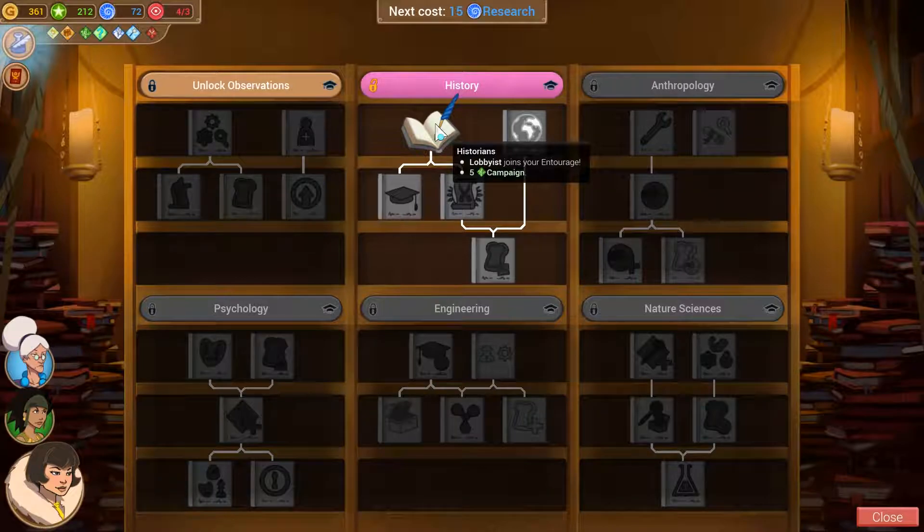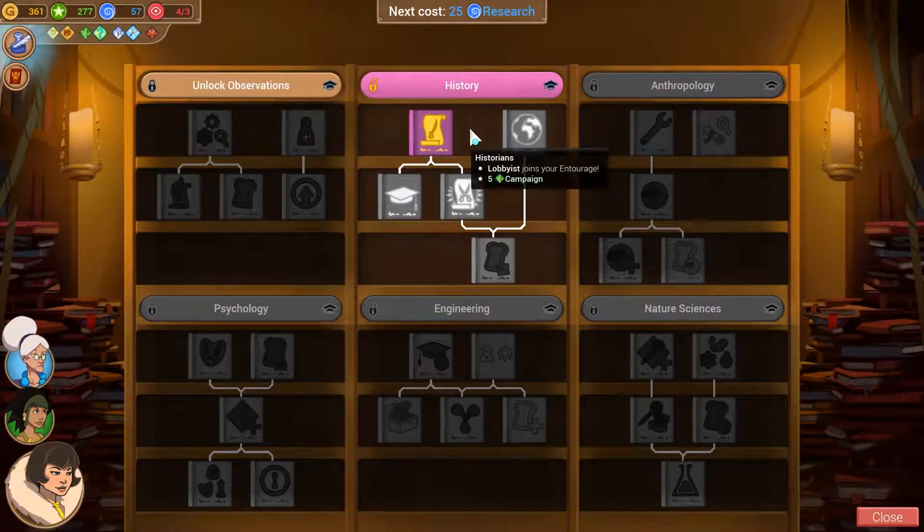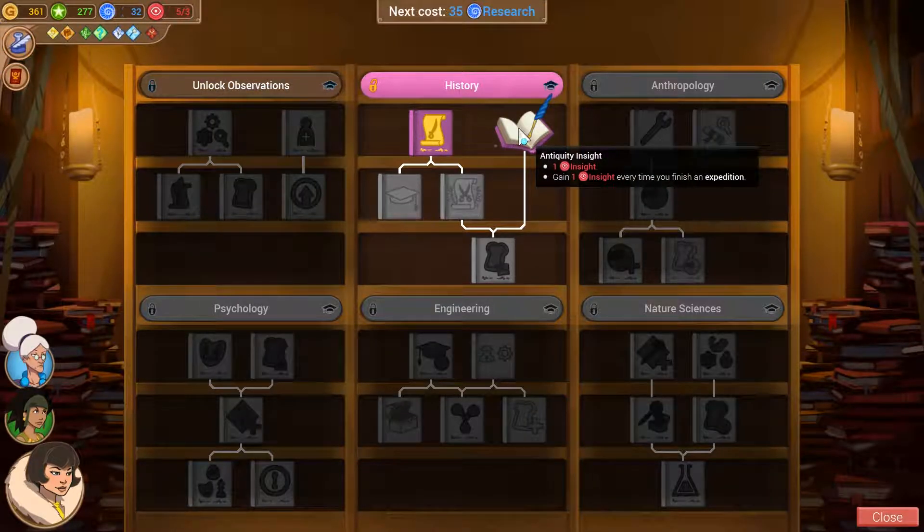Let's get historians. A lobbyist joins your entourage and we gain five campaign tokens. You can see status upgraded. Next up, we gain antiquity insight - means we gain one insight and also one insight every time we finish an expedition. Let's take it.